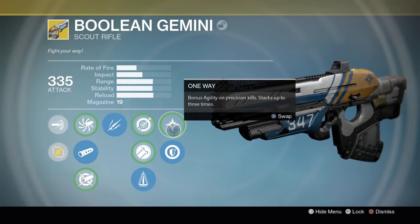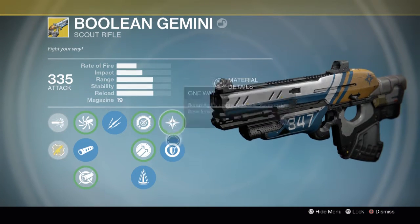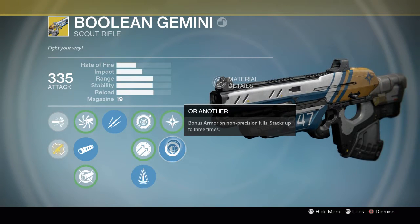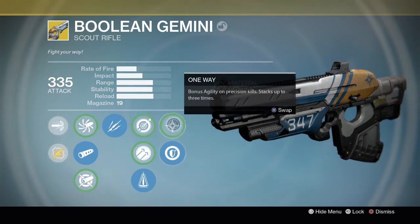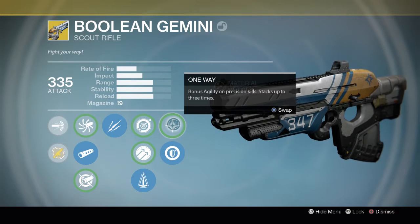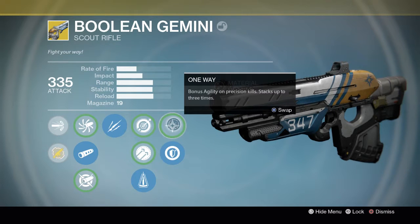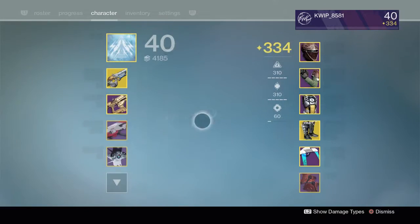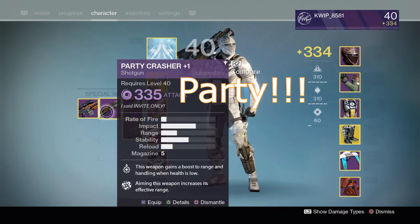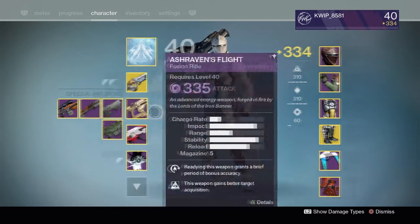I'm on a Blade Dancer with Quick Draw. For the other two perks, you get an option of bonus agility on precision kills or bonus armor on non-precision kills. For the first game I'll pair it with the Ash Raven's Flight and try one setup with a fusion rifle, and for the second game I'll pair it with a Party Crasher and go for the agility boost with a shotgun and Fleet Footed — so I'll feel super fast.